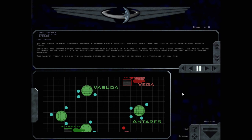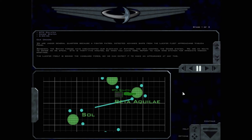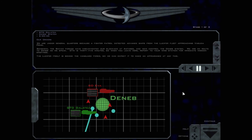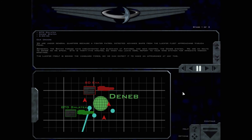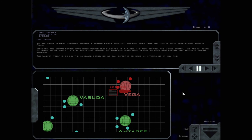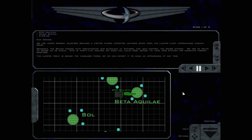We're under General Quarters because a fighter patrol detected advanced ships from the Lucifer fleet approaching Vesuta Prime. Somehow the Shivan forces have circumvented our blockade at Antares and now control the Deneb system. We're en route to Deneb as we speak. ETA is 35 minutes, so when you leave here, report to your wing station for immediate mission briefings.